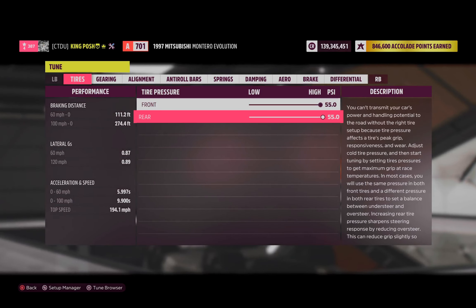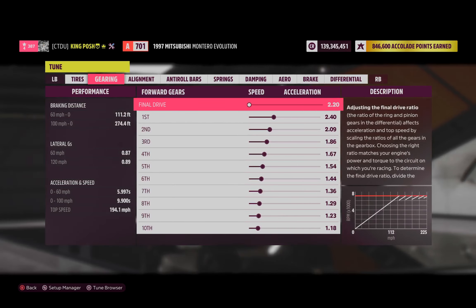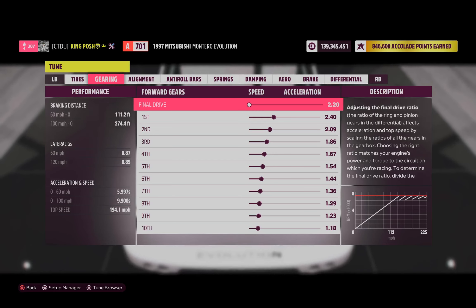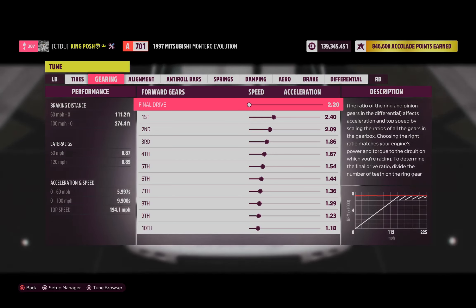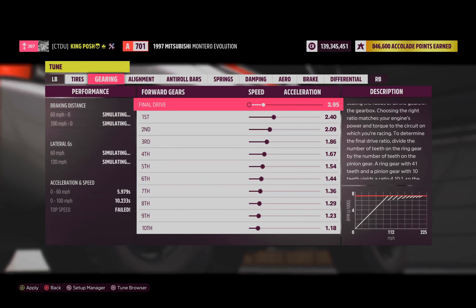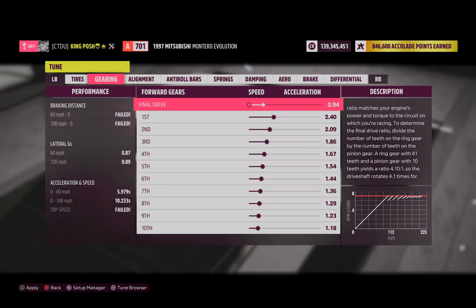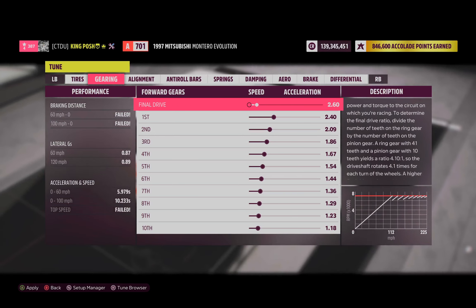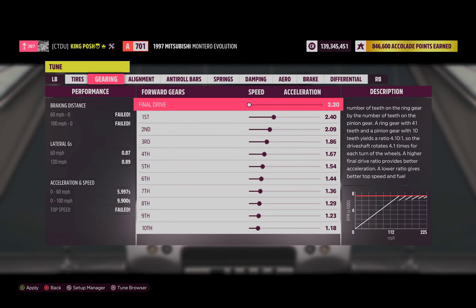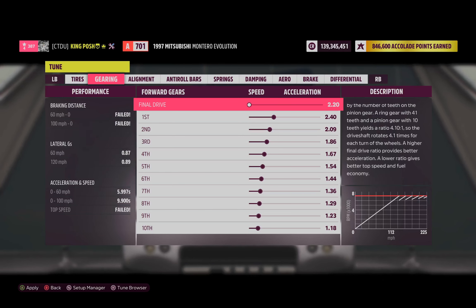Got 55 and 55 to maximize that slide. Here is the gearing — I have it all really close together. This is rear-wheel drive with a lot of tire spin, but as you can see everything is really close together all the way through. The top speed still says 'failed' — game's broken.